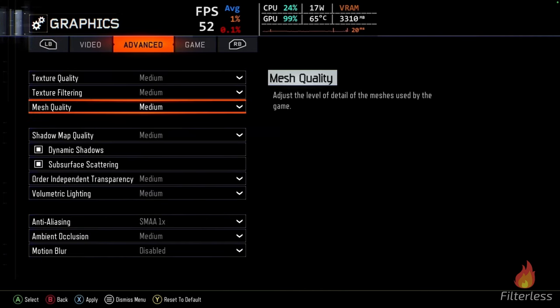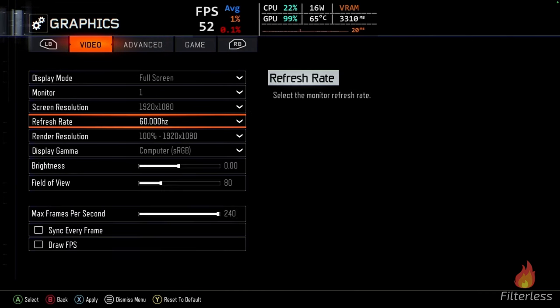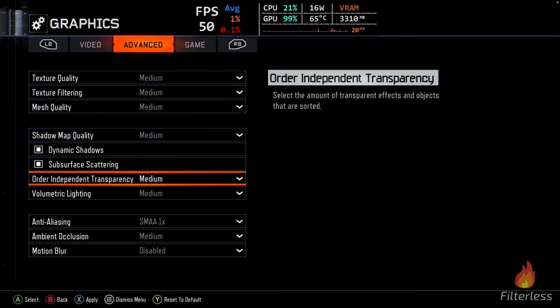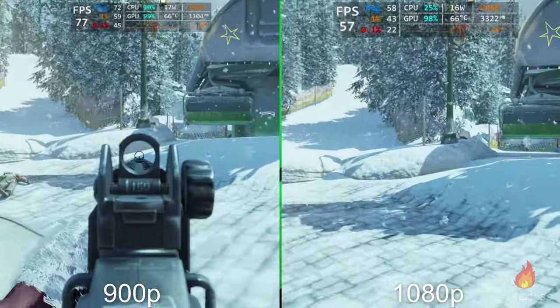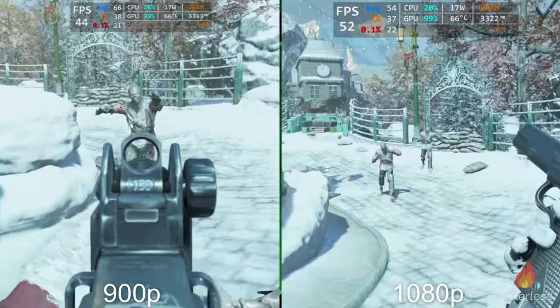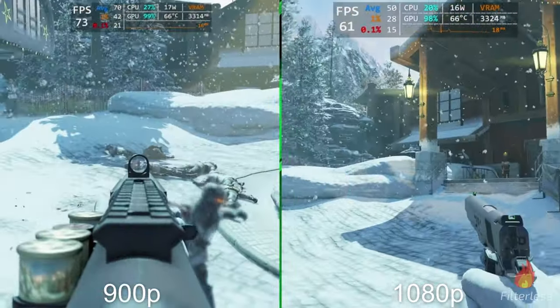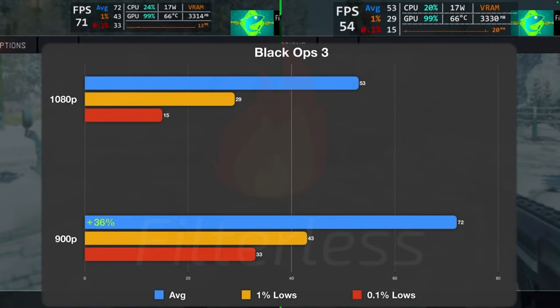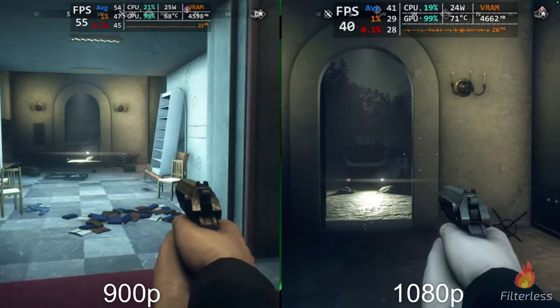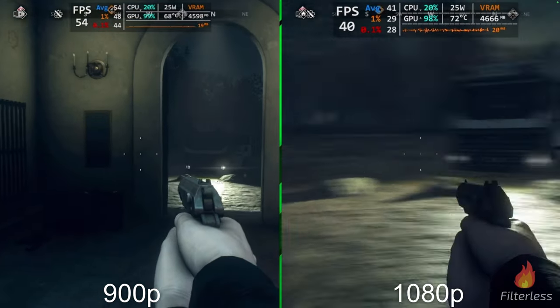Moving to a new section — just 900p vs. 1080p comparisons. This is Black Ops 3 at medium settings, playing Zombies with 900p on the left and 1080p on the right. Just running around, it's looking about a 15 FPS increase. Wrapping up the Black Ops 3 benchmark: a pretty big bump going from 53 to 72 FPS — around 36% increase. I did notice it lagging in some weird places so this might be slightly off, but it's a pretty decent bump across the board.